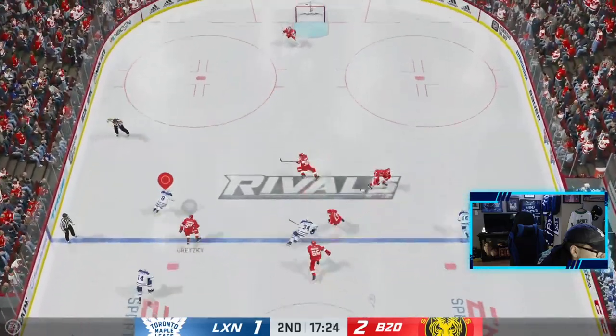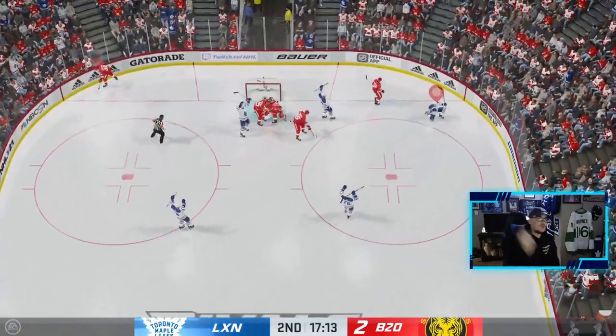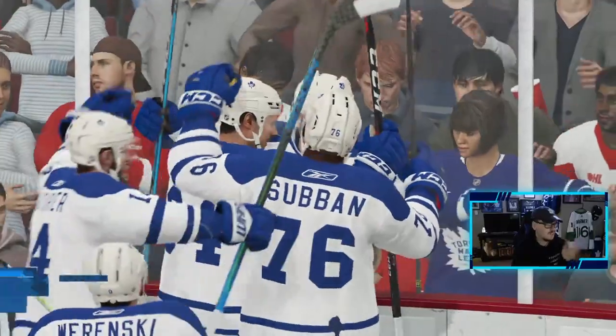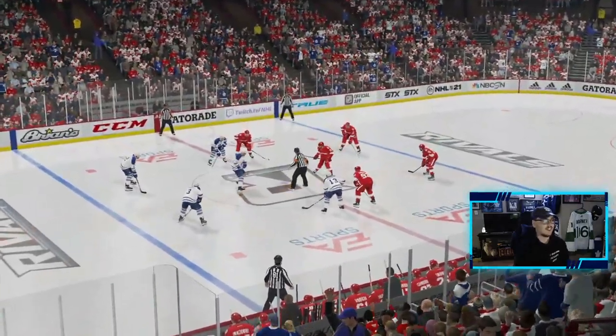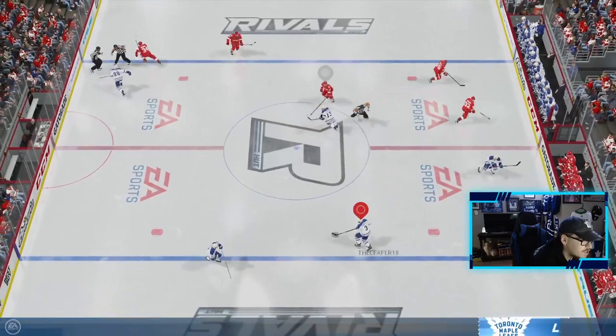Let's go Werenski — over across, Mitch Marner getting one. Make that 2-2! I don't think Matthews touched the puck there so he doesn't get an assist, but Mitch Marner in his debut gets one — we like that. Werenski and Subban each getting an assist in his debut — good stuff from the boys all around. Two-two hockey game. I just noticed Hischier and Sundin both were wearing number 13, so we're gonna have to change that.